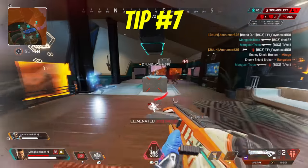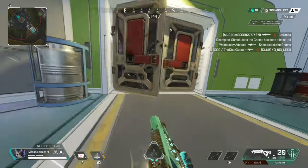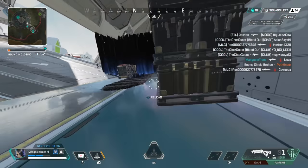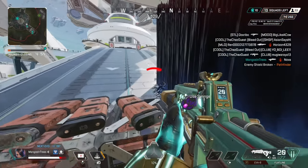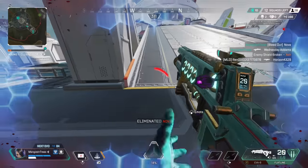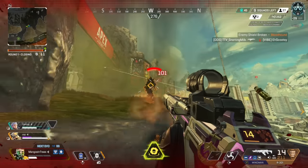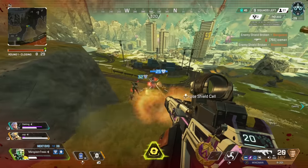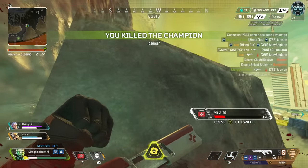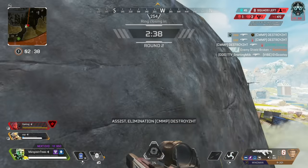Tip number seven: even though hip fire got nerfed in season 14, it's still pretty good with most guns. You can usually rely on hip firing when you're within 10 to 15 feet of your opponent. This will allow for a faster strafe speed compared to aiming down sights, so your movement plays a bigger role. Getting in the habit of ADSing in every fight is a bad habit, so make sure you get accustomed to hip firing with most weapons — particularly with SMGs and assault rifles.